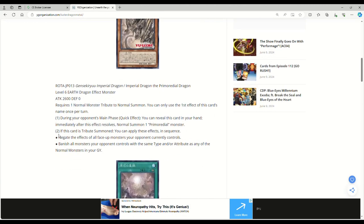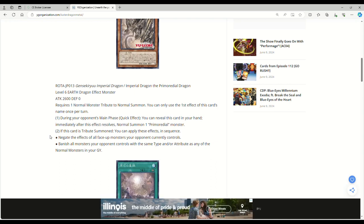This here is Imperial Dragon, the Primordial Dragon. Level 6 Earth Dragon effect monster, 2600 attack, zero defense. Requires one normal monster tribute to normal summon — you have to tribute a normal monster in order to normal summon it. You can only use the first effect of this card's name once per turn. During your opponent's main phase, quick effect, you can reveal this card in your hand; immediately after this effect resolves, normal summon one Primordial monster. If this card is tribute summoned, you can apply these effects in sequence: negate the effects of all face-up monsters your opponent currently controls — that seems busted — then banish all monsters your opponent controls with the same type and/or attribute as any of the normal monsters in your graveyard.